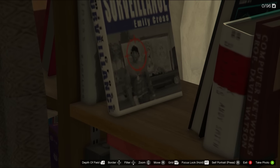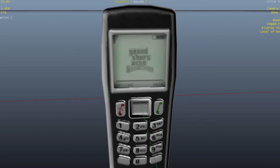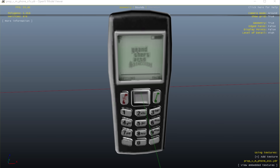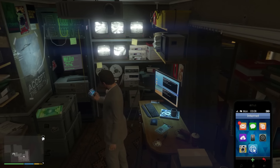But right now, guys, I found this Easter egg in the coding. There is a mobile phone and it's this one right here, and it says Grand Theft Auto San Andreas on it. I was like, damn, wow — the GTA San Andreas logo is right there on that mobile phone, and I found this in the coding.